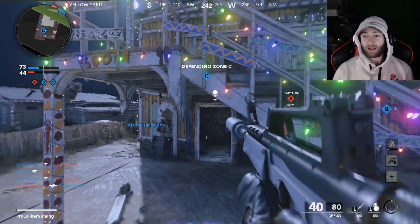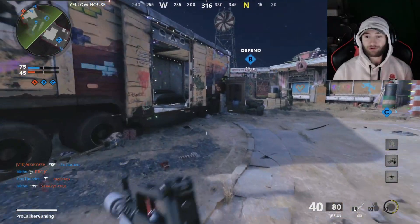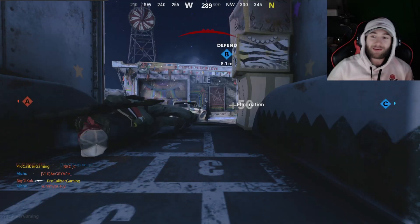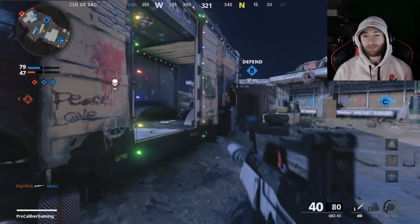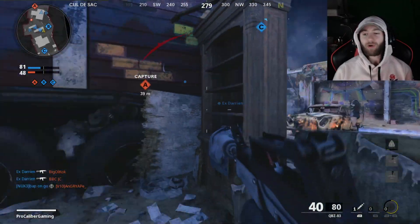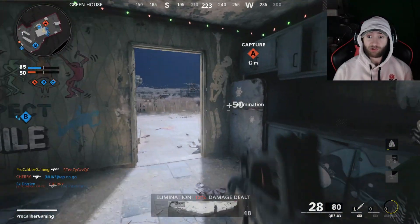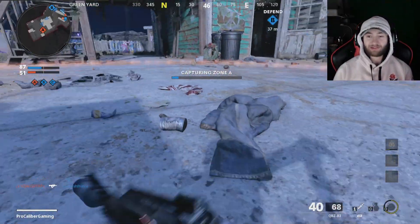The class setups — once I get a lot of guns gold or diamond around the same time, class setups will be dropping at least one or maybe even two a day. I'm going to sprinkle in the blueprints as we go, because I'm not going to cover the common ones that don't have hardly any attachments unless it just looks really good. I'm mainly going to focus on the epic ones that have five attachments or just look really nice.